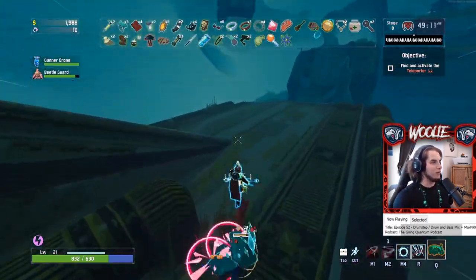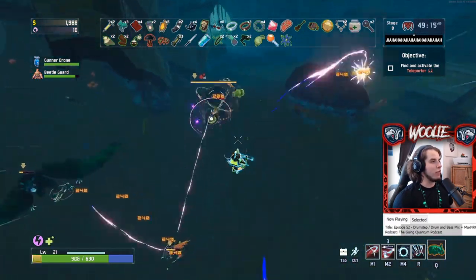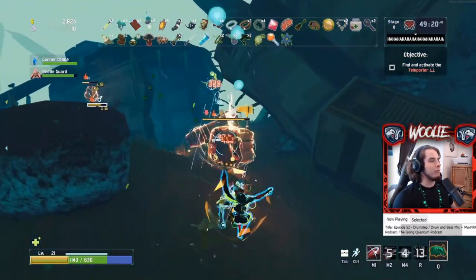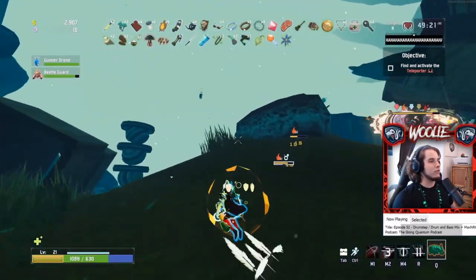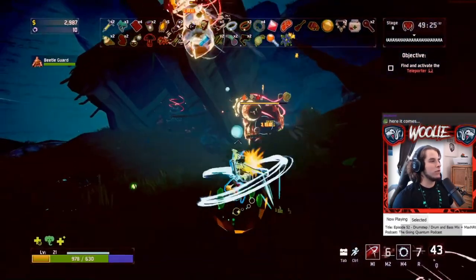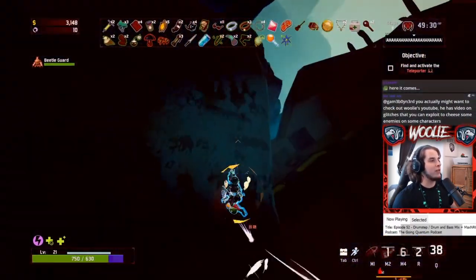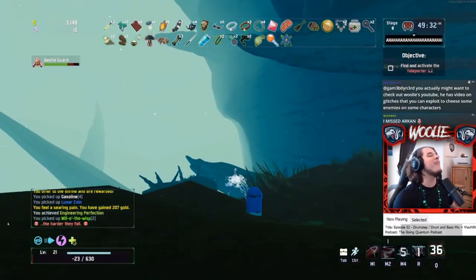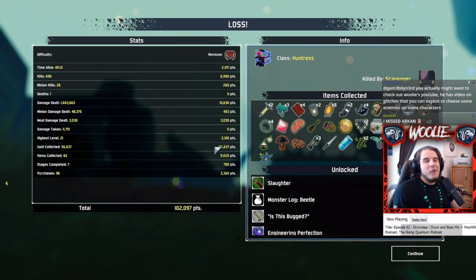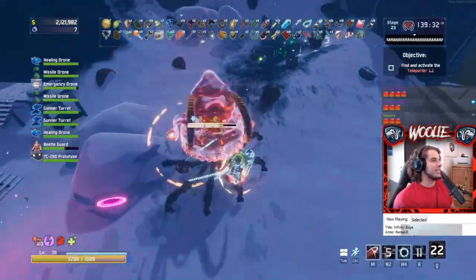Dagger scavengers are not to be messed with at all. Only if you have teddy bears on top of full HP and barrier should you even think about fighting a scavenger with ceremonial daggers in the open. They proc off every single thick whip attack — the big orange balls — meaning an absurd number of daggers fly at you regularly. Note that the orange ball is the scavenger's secondary ability, so with backup mags they can throw six in a row. Take extreme caution.